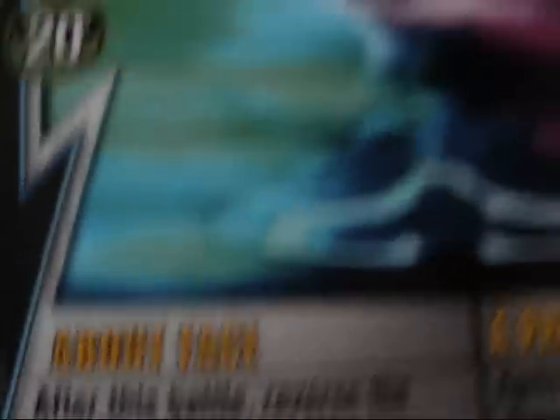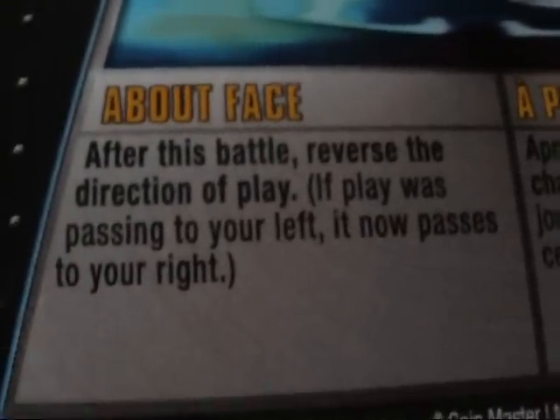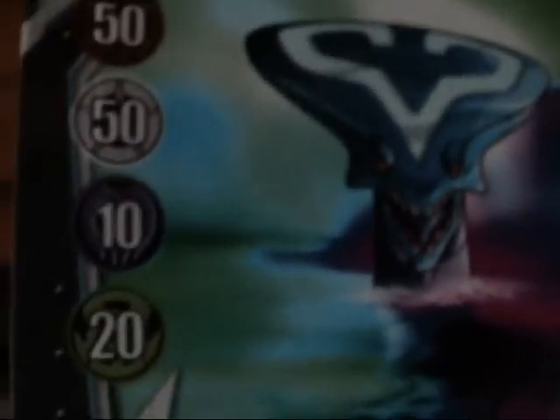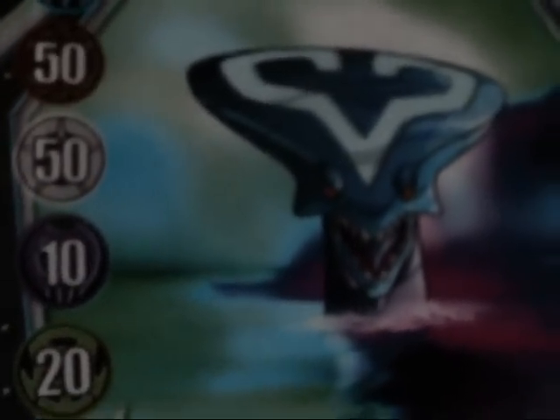Alright, the cards. There's a rulebook — it comes in the triad. First thing you see here is a silver gate card called About Face. After this, battle: reverse direction of play. Kind of a neat card here — that looks like a Damachor on it actually. It has a high boost of 140 to Aquos.